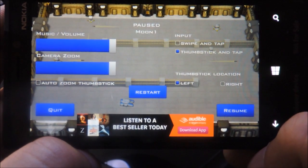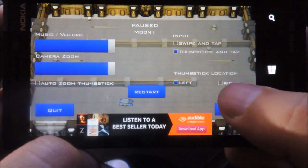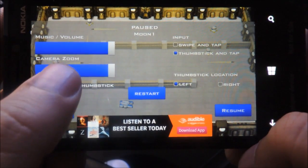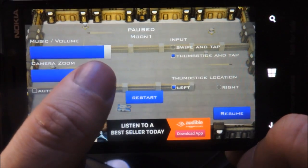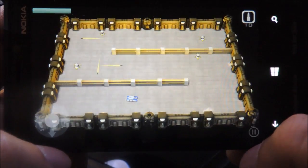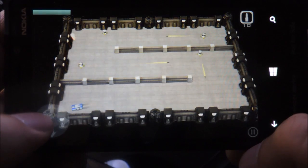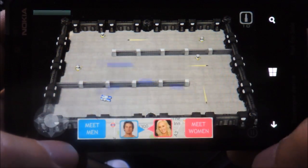Hey guys, this is Tank Arena with some improvements in thumbstick navigation. As you can see, we now have two locations — left and right — and we also have a camera zoom feature, which is a kind of fixed zoom. I can set the zoom at which I want to play. Let's go completely zoomed out; this way the thumbstick is almost outside the playing area so you can navigate comfortably.